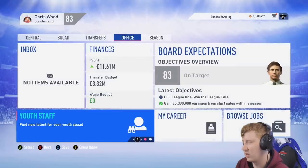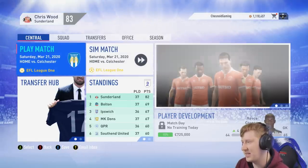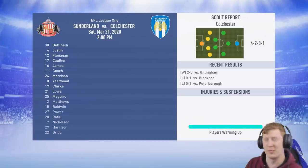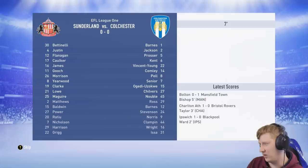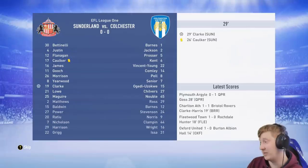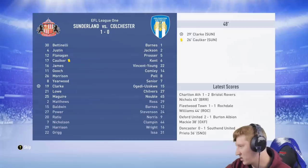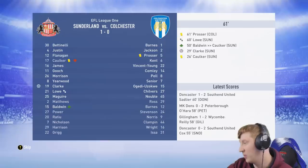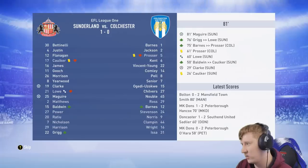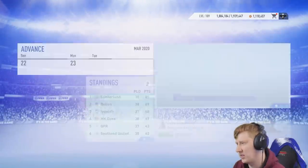We'll simulate the game against Colchester. We're still 13 points clear at the table with nine games to go — hopefully 16 points clear with eight games to go, but I doubt that will happen. Jack Clark scores a goal at 29 minutes. Maguire gives us a second goal. QPR win 3 against Plymouth — and it's QPR that we play next. What does the league table look like? It is 16 points clear, so Ipswich have a game in hand.